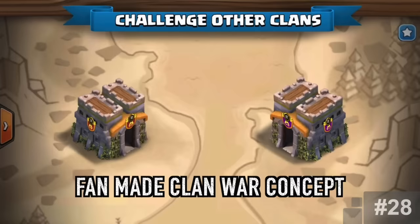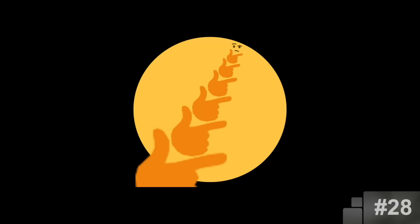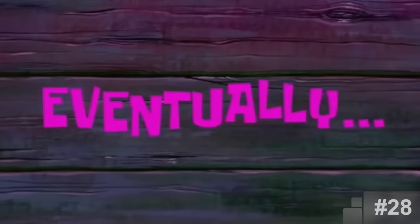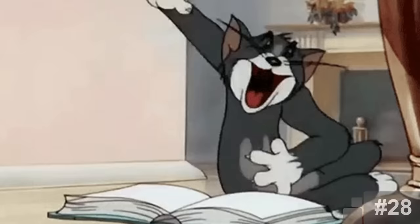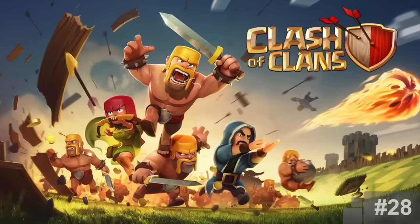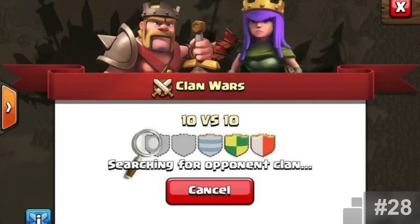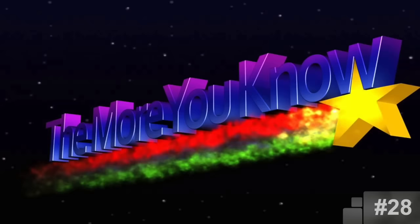Clan Wars. Surprisingly, one of the biggest features in the game was in fact inspired by the community. It's crazy to imagine — what if we never suggested Clan Wars? Would we even have Clan Wars at all? We'll never know for sure, but it would've eventually got suggested anyways. People always made jokes about how it was called Clash of Clans but the clans never clashed. It's great that Supercell was inspired by the community on one of their biggest features to date.